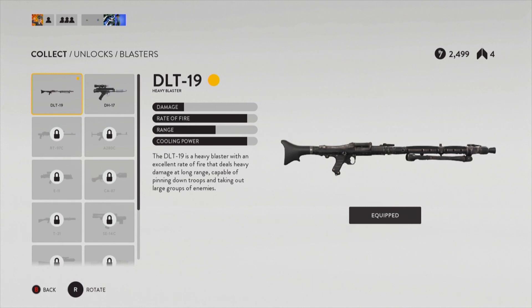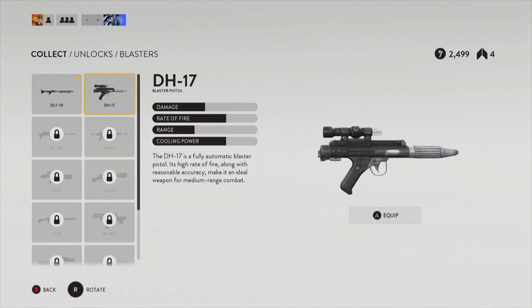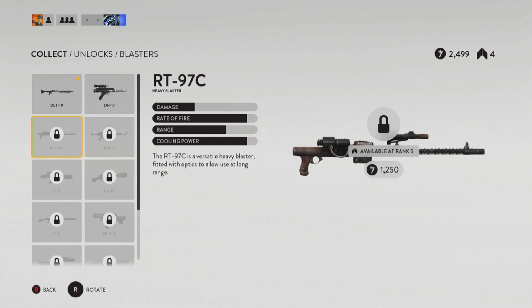The first one you unlock is the DLT-19. We used it in the beta — it was pretty much a fast-firing machine gun and I don't expect it to have changed much in the game. The next one is the DH-17, which was pretty much a submachine gun. You used it as a pistol, but for game balancing purposes it was a short-range pistol-type thing.